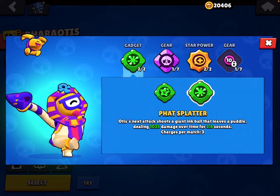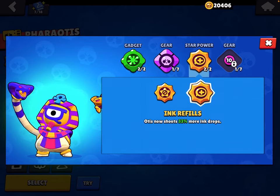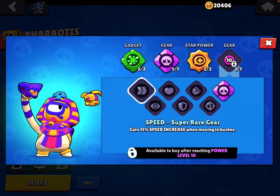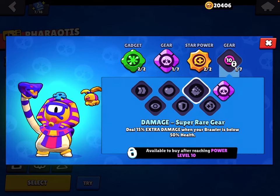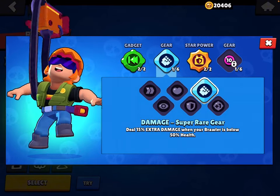Use Fat Splatter, Supercharge gear, Ink Refills, and Damage gear. For Buster: use Slow-Mo Replay, Damage gear, Kevlar Vest, and probably Speed gear.